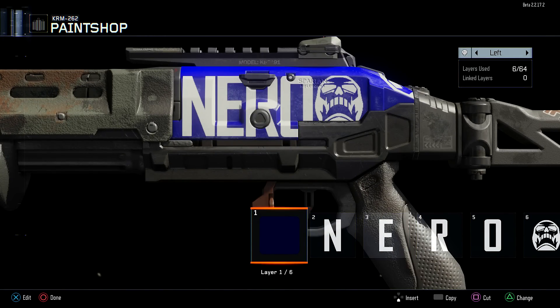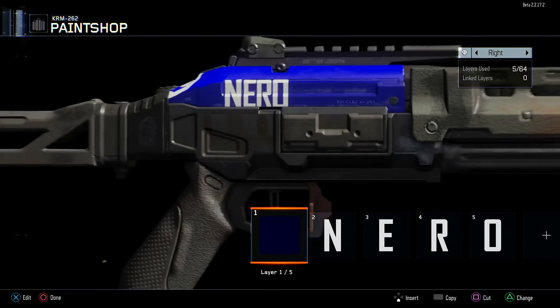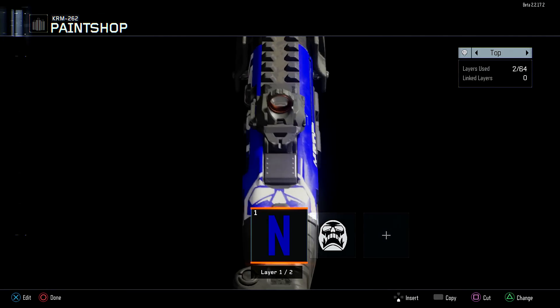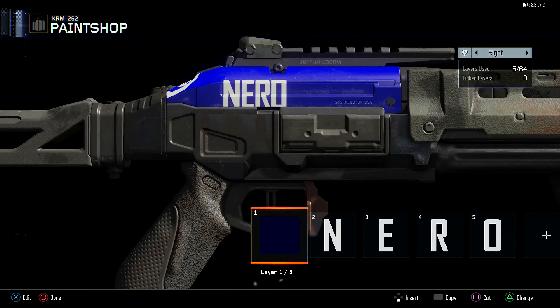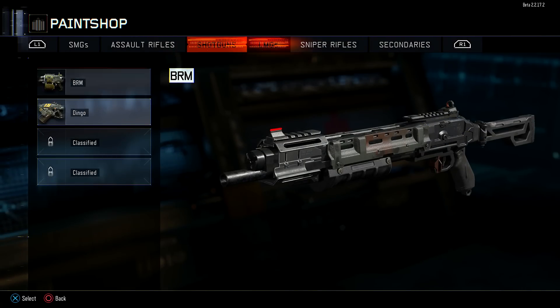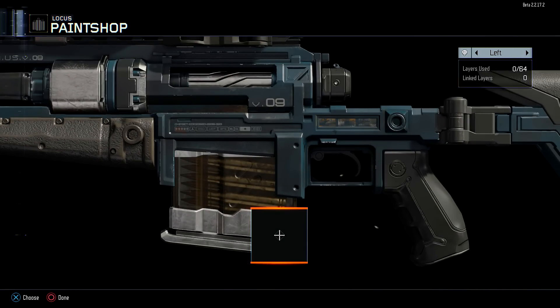We've got a taste of what paint shop is going to be like in Black Ops 3 and there's definitely going to be a whole lot of room for customization. That's going to be the end of my paint shop video. Keep in mind - if you're one of those people that wants to draw vulgar things on your gun, like penises or swastikas, you're going to get banned. They're definitely going to be enforcing that heavily this year, so keep it clean, keep it creative, and just have some fun with it.